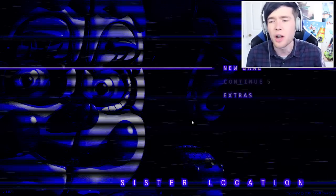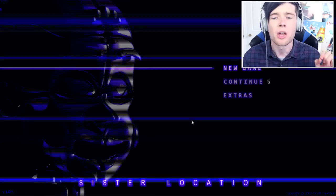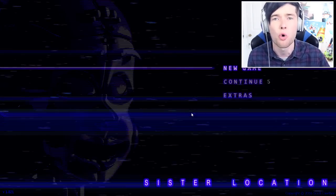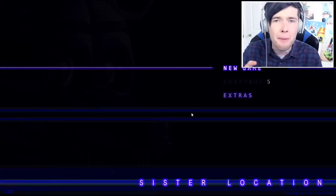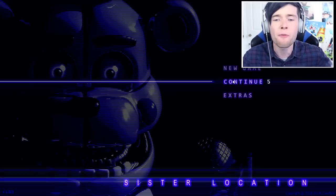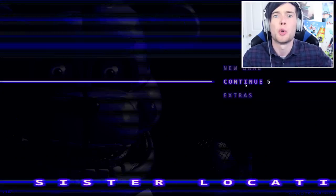So today we're going to try and take down Ennard, or try to escape from him completely. The first thing we need to do is trigger that cool minigame, because we need to complete it to get a keycard which unlocks a secret room on the fifth night. So without further ado, let's do this.